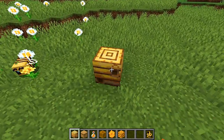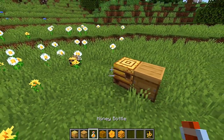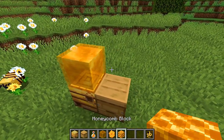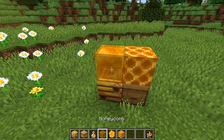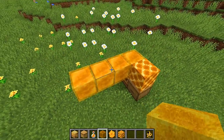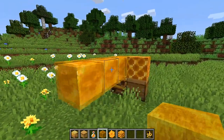The new Minecraft Bees update has definitely caused a buzz lately, and with good reason — it provides honey and honeycomb. We can make the honey block out of honey, and out of honeycomb we can make the honeycomb block. The honeycomb block is purely aesthetic, but the honey block has some very interesting mechanics. It's similar to a slime block, but it does not stick to a slime block, which is going to make for some very interesting redstone builds.